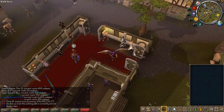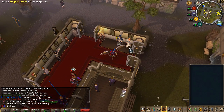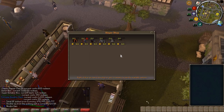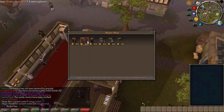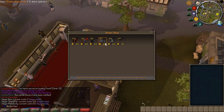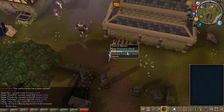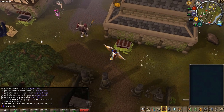Right here you have the Slayer Master where you can get a slayer task and teleport directly to your task, which is very nice. You can check the rewards — you can get a Slayer Box, Slayer Shields Tier 1 which you can upgrade, and Slayer Armor, though you do need 99 Slayer for the armor.